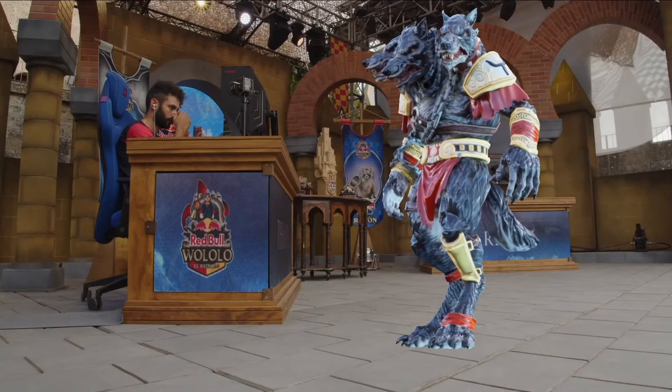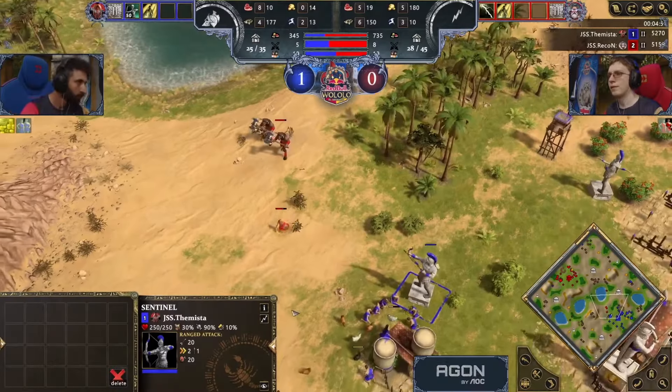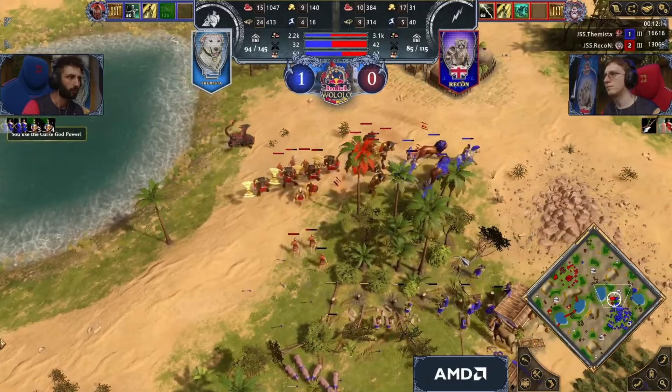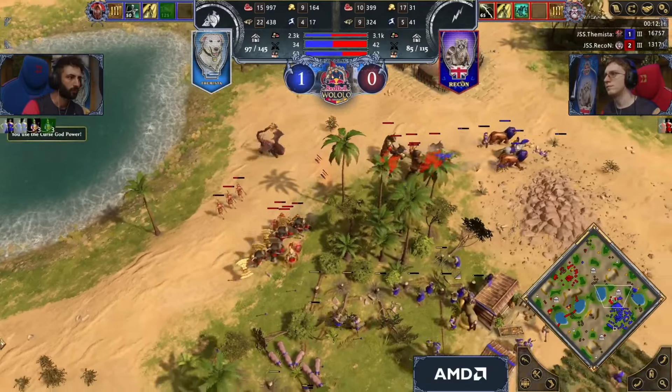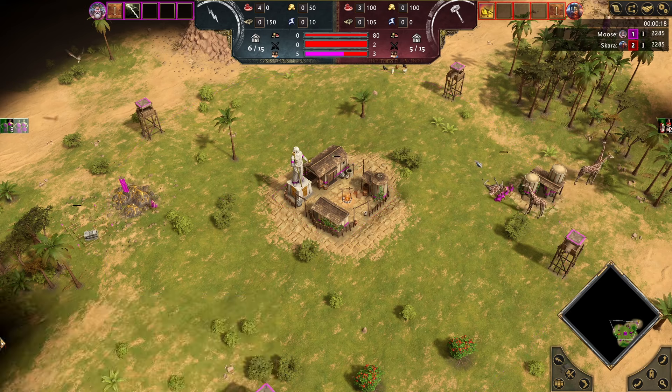We've just witnessed the first big tournament for Age of Mythology Retold, and the second game in the final between Recon and the Mister. Recon went for this crazy early advance into a Mass Minotaur strat. I've broken it down and we'll go through it if you want to give it a try for yourself. We don't have access to the recorded game yet, but I've recreated the build against the AI.